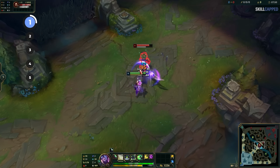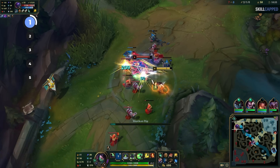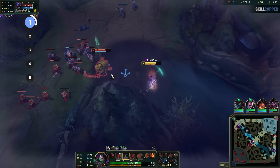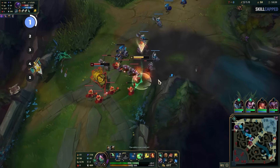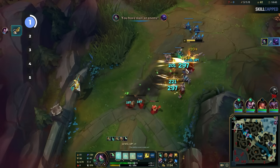So it should look smooth like this: Q, buffer back, passive auto, buffer Q, buffer backwards, and repeat. It sounds complicated but in reality it's super easy to do, and most players instinctively do this anyway. Do it properly though and you will immediately see how much smoother your gameplay becomes, and your DPS will skyrocket because of it.